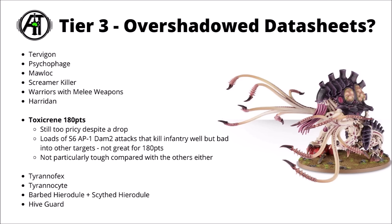For 180 points, we have the Toxicrene, which did get a reasonable points cut going out of the Codex and the Balance Data Slate. It is 180 points now, which is better than the 200, but it still suffers from being a monster that's only really good against infantry, and even then with the AP 1, there are some infantry types like Terminators that it might not do all that much damage to. Again, like the Screamer Killer, it just compares kind of horribly with a bunch of the other monsters. It certainly could be a usable datasheet, but needs to cost significantly less than this if people are going to play it regularly.